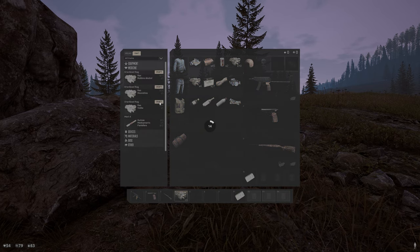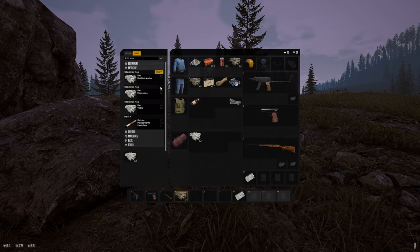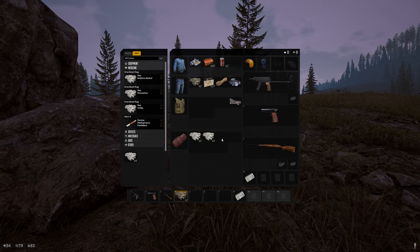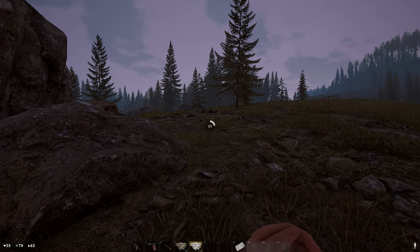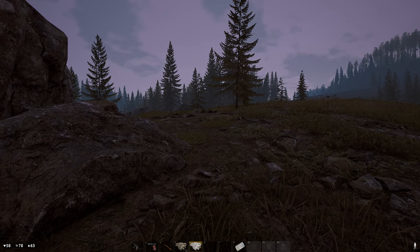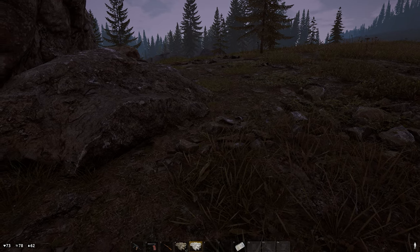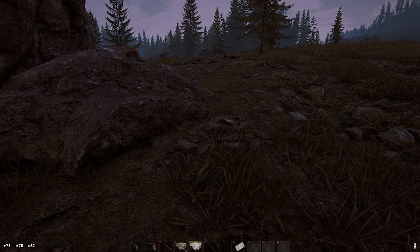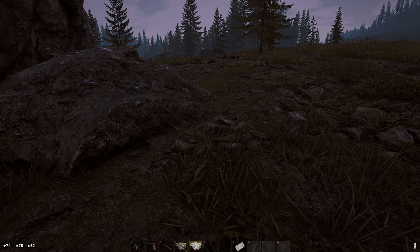Tip number four is about healing. Bandages, painkillers, and medkits are your go-to items, but when starting out, rags, vodka, moonshine, and rubbing alcohol are your basics. A rag heals precisely 6 HP, and a sterilized rag heals 18 HP after the latest update. You also heal passively — if your water and food are in the white or yellow zones you'll regenerate health, but in the red zone you won't heal at all.